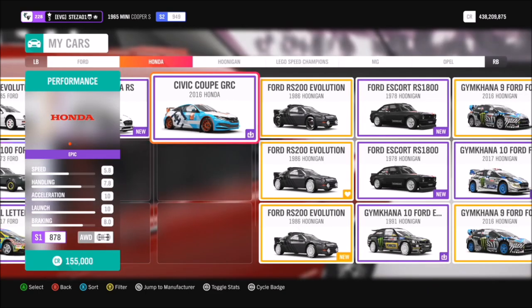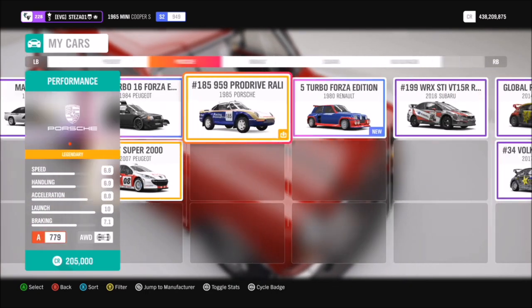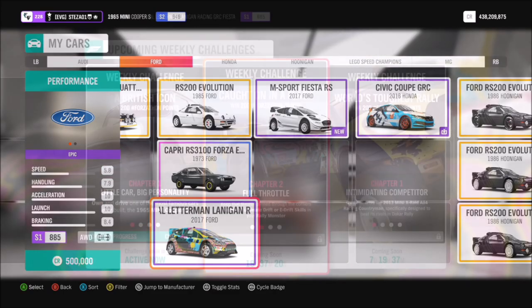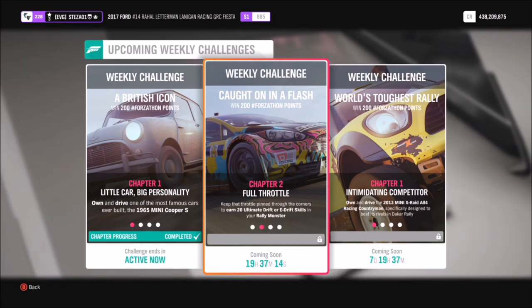As you can see I have quite a few in my garage, and I'm sure a lot of you guys do as well. There are plenty of Hoonigan and Gymkhana ones — it's pretty much a lot of the hardcore rally cars. If you can't find any in your garage, there's always going to be some for sale in the auction house. I used the Ford Fiesta, the Raoul Letterman one, to complete the challenges as pictured.